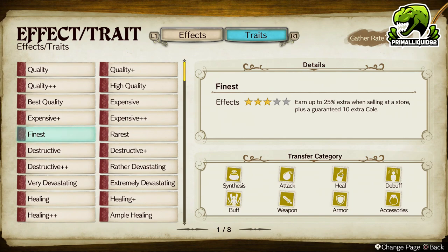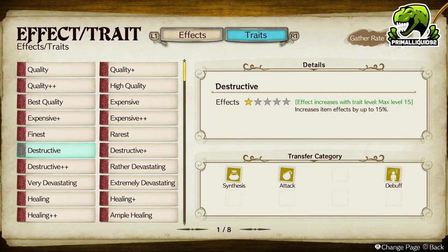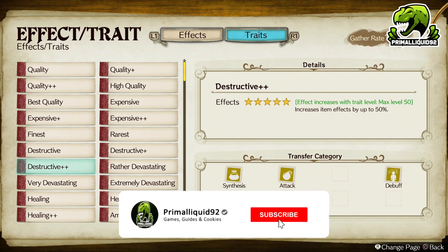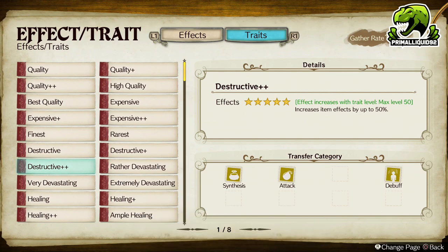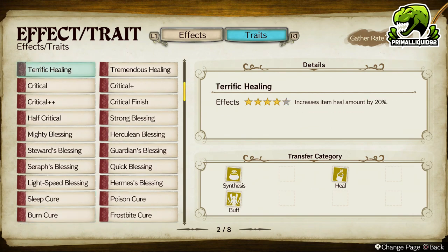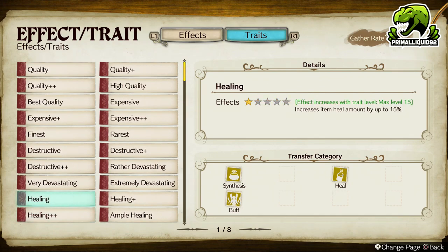While you can get almost all these traits normally just playing through the game, some of them can be very, very difficult to get. For example, Destructive Plus Plus — I've only gotten this two ways out of literally everything I've done in the entire game. There are a few others like this as well. So if you are struggling to get the last few traits you need, or you just want to get the gather rate 100% field traits, then look no further than these two methods.